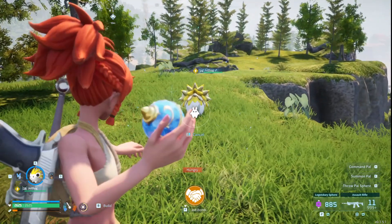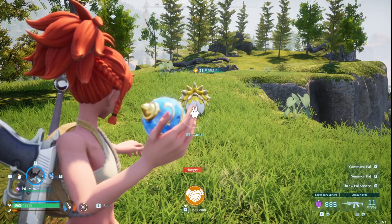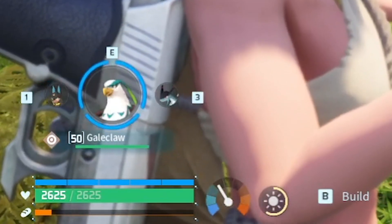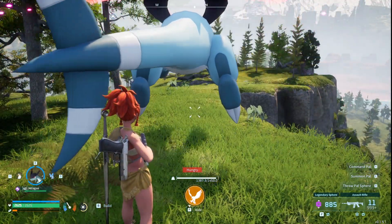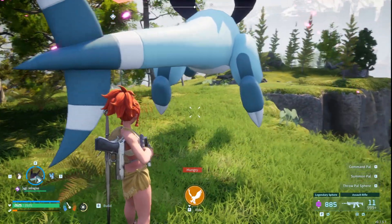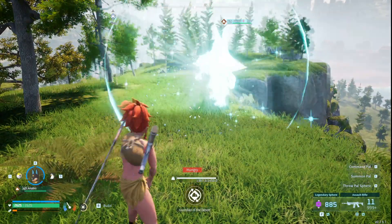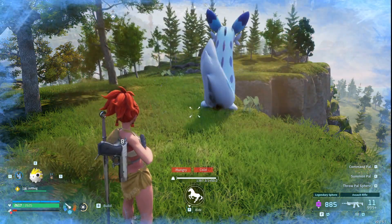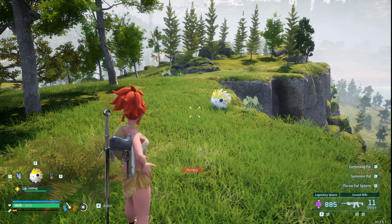Next, what you're going to want to do is hold E and, using your ring finger or however you want to set this up, hold E and cycle your PALs. You want a PAL that can fly. During this entire process, you want to make sure that you are still holding your PAL sphere and your Jolthog is in front of you. Once you have your flyer ready in your hotbar to be thrown, what you're going to try to do is line up your Jolthog coming to you and throwing the flyer.